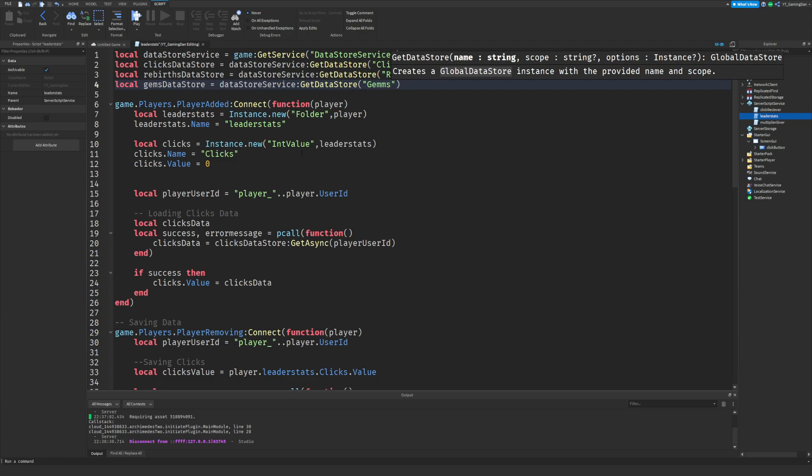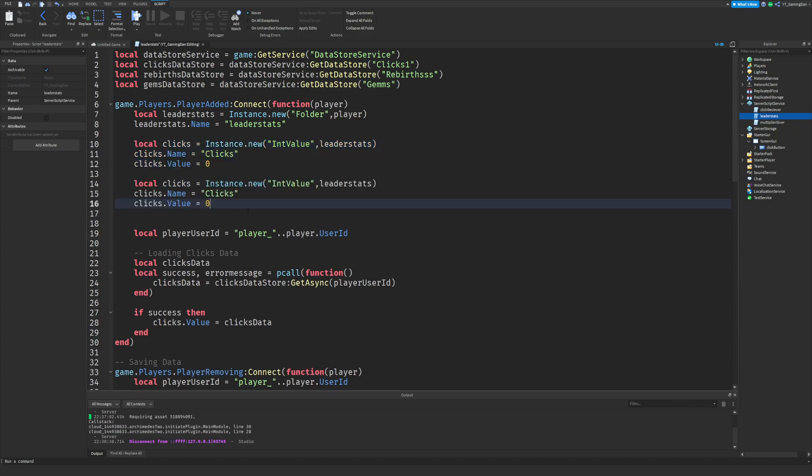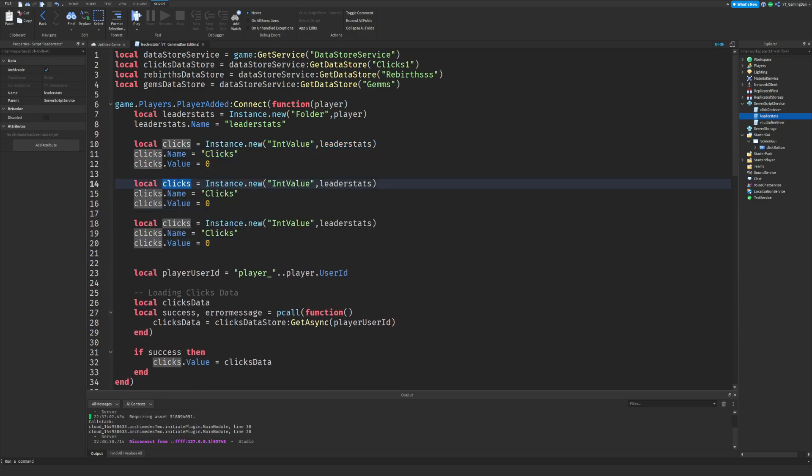Keep in mind all of these scripts are going to be on my Patreon account, which you can find linked down below in the pinned comment. Next we're going to create these values. I recommend you copy and paste this — do it twice. One will be called 'Rebirths' with rebirths dot name set to rebirths, and the other for 'Gems' with gems dot name set to gems with a capital G.